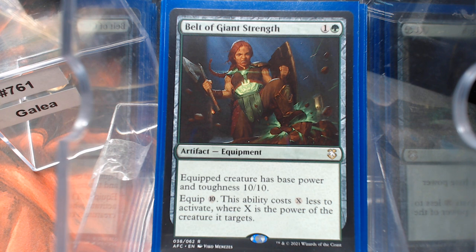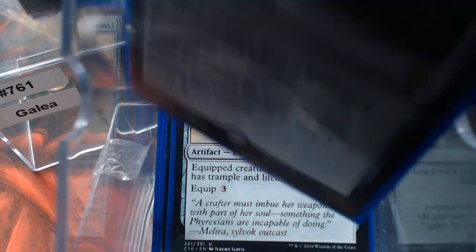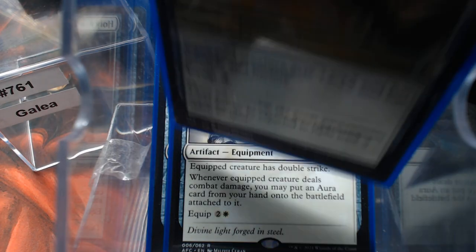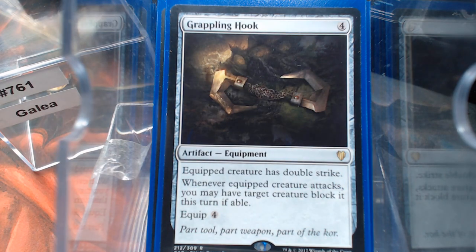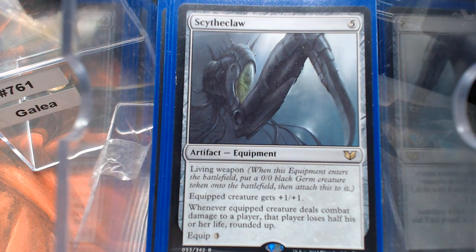Belt of Giant Strength is pretty neat — it just modifies the base power and toughness to 10/10, and it costs X less to activate where X is the power of the creature it targets. But if you flip it up and cast it from the top of your library, you're getting it for 2 mana. Whisper Silk Cloak, Loxodon Warhammer, Forebear's Blade, Holy Avenger, Behemoth Sled, Grappling Hook, Moonsilver Spear, Mana Force Mace. We do have several lands that tap for any color, so you can make mana of colors not in your identity, but without basic land types our Domain is going to be limited to 3. Scythe Claw and Argentum Armor — that's a whole lot of artifacts.